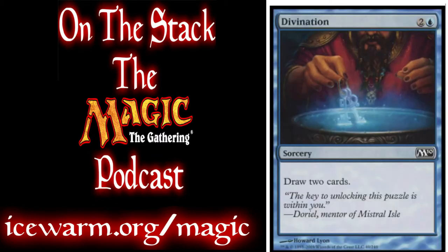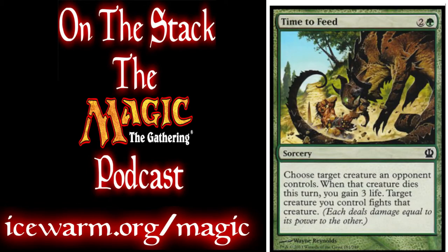Finally, into the sorceries, we have 2 Divinations, just to draw 2 cards. And 2 Time to Feed — you choose a target creature an opponent controls, and when that creature dies this turn, you gain 3 life. A target creature you control fights that creature, so you destroy it and gain 3 life.